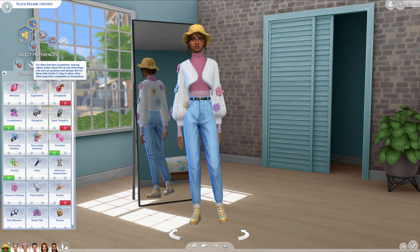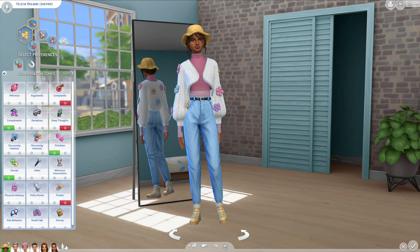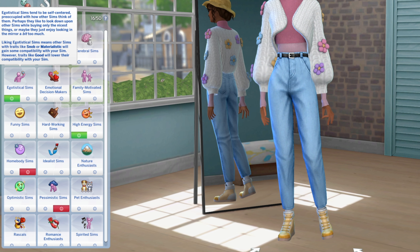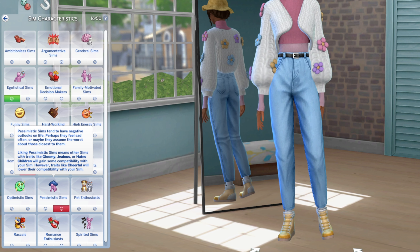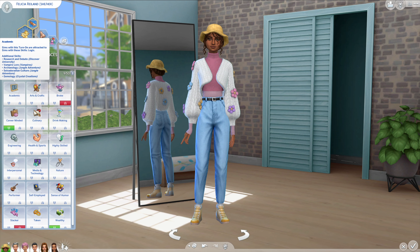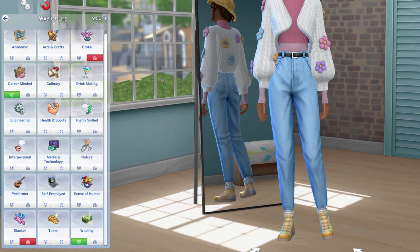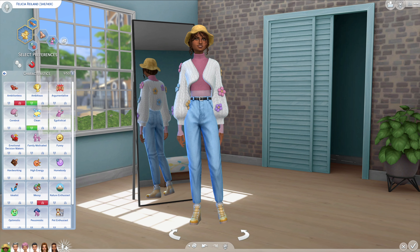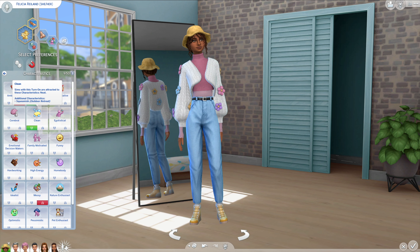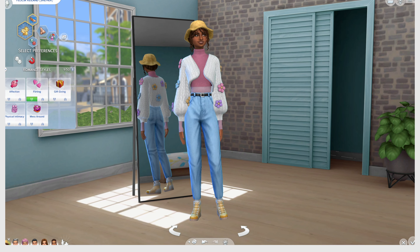For conversation topics, she doesn't like complaining, deep thoughts, or pranks, but she likes flirtation, gossip, and compliments. She likes egotistical Sims and high-energy Sims, and does not like homebody and pessimistic Sims. For her attraction, she's attracted to career-minded and wealthy Sims and doesn't like slackers or broke Sims. She doesn't like ambitious or messy Sims but loves ambitious and clean Sims. And lastly, she likes flirting - so if people are flirting with her, it's probably a good news story.